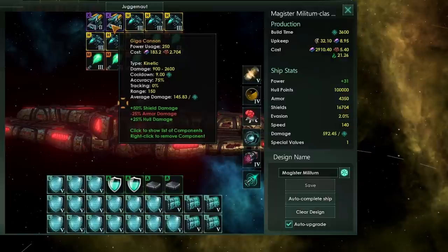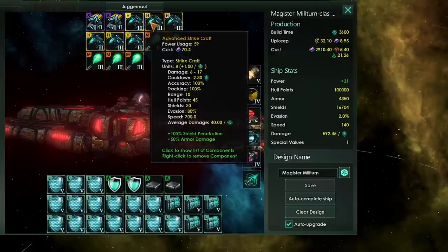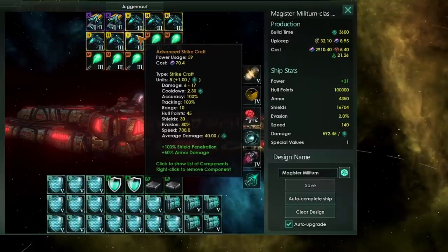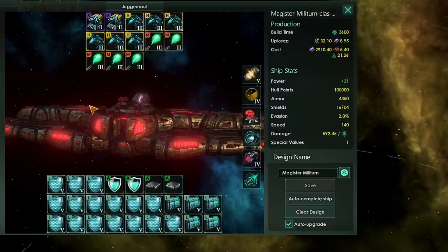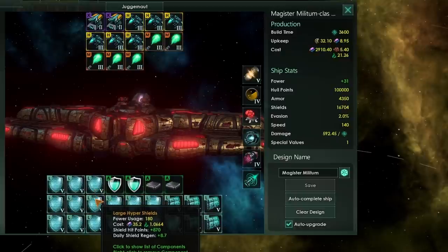The best X-slot weapon is the giga cannon, which will do massive damage against shields and still additional damage against hull. You're going to want to put in all of the advanced strike craft at your disposal, and then for medium slot weapons I'd go for something like a plasma cannon — that's going to have lots of hull and armor damage output against other ships.